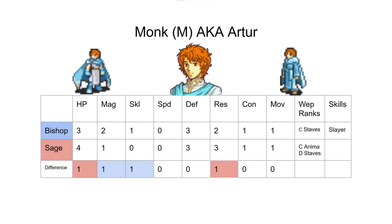The reason Bishop gains more magic is probably the assumption that higher magic compensates for using Light Tomes. But that reasoning is questionable — if the point of Light Tomes is that they're supposed to be weaker, why are we giving magic to compensate? That's supposed to be the cost of using Light Tomes. This one, we made very few changes to Moulder's promotion but a lot of changes to Artur's.